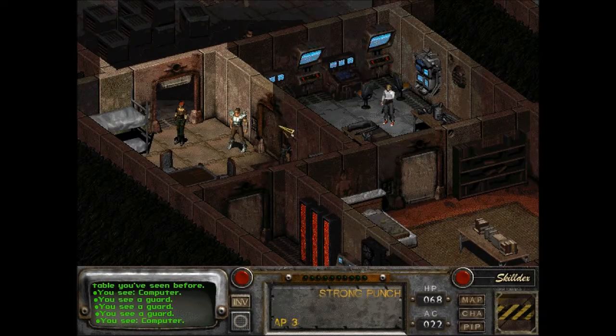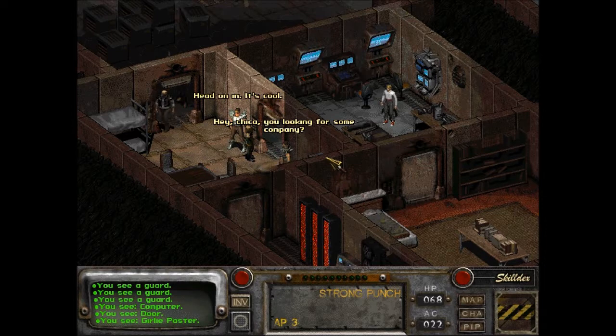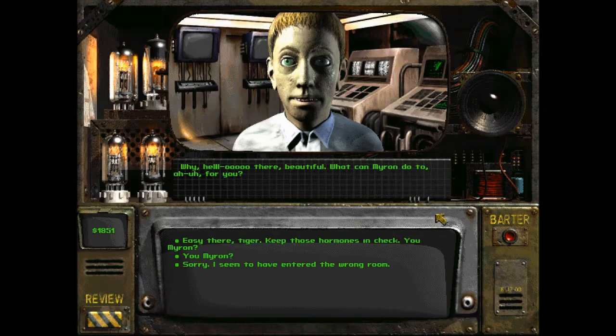Instead of looking at everything and grabbing stuff we don't own, let's talk to Myron. 'Why, hello there, beautiful. What can Myron do to... for you?' He's kind of reminding me of Anthony Michael Hall from 16 Candles or something. 'You Myron?' 'Say... you one of Mordino's new whores? Or just a big fan of Myron?'